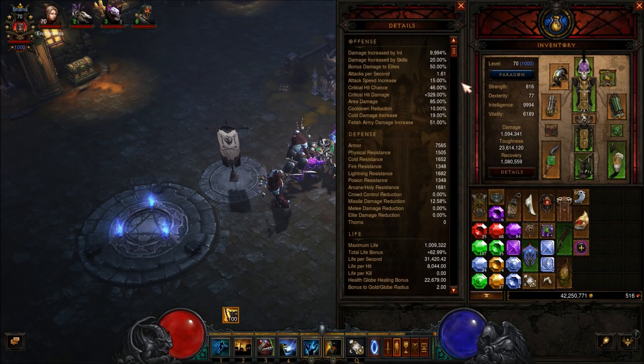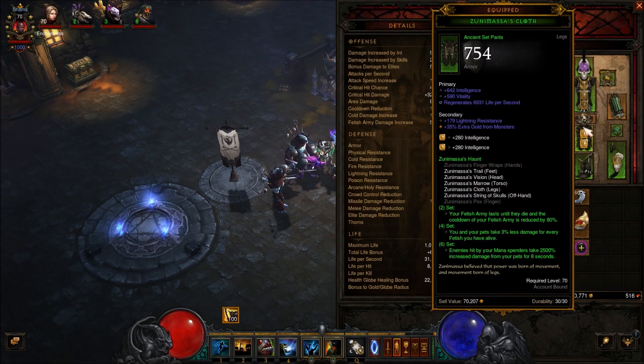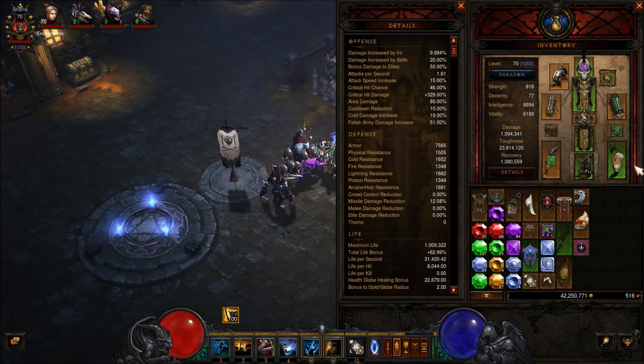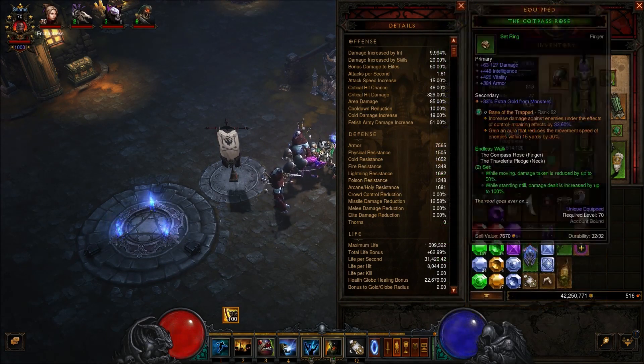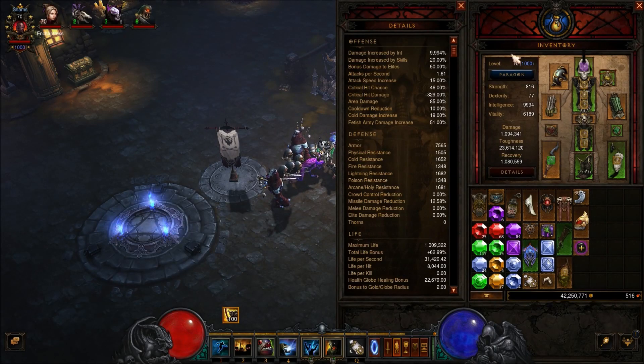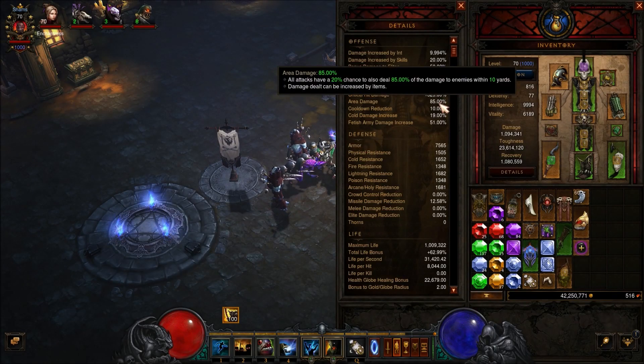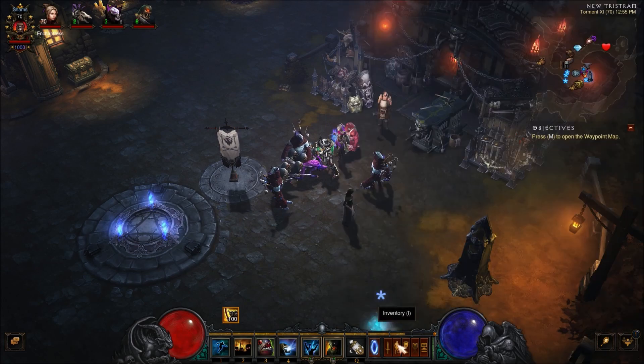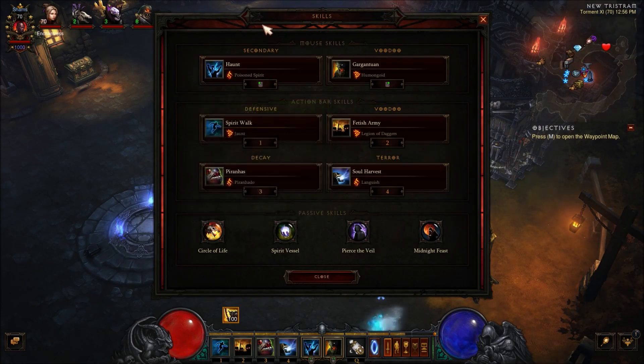You can see my stats here on this build. I only have 46% critical hit chance — not too bad, it could be better. Same with my critical hit damage. This is just the build itself — of course it's not maxed out on stats. This is just the general build, kind of where you want to start. I do have a decent amount of area damage on here, which is nice. You can see my cooldown reduction is only 10%. So let's get into the skills next.